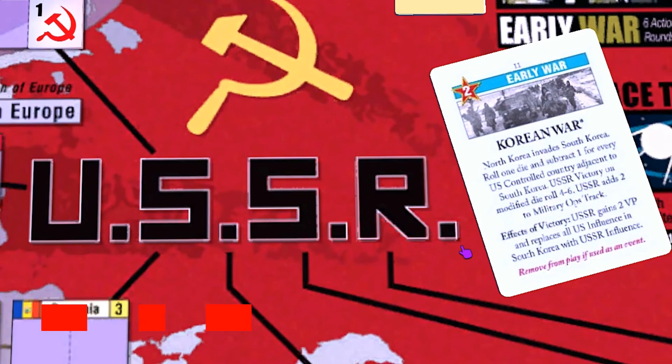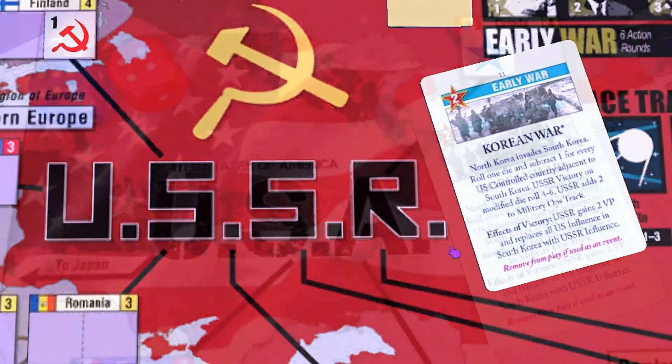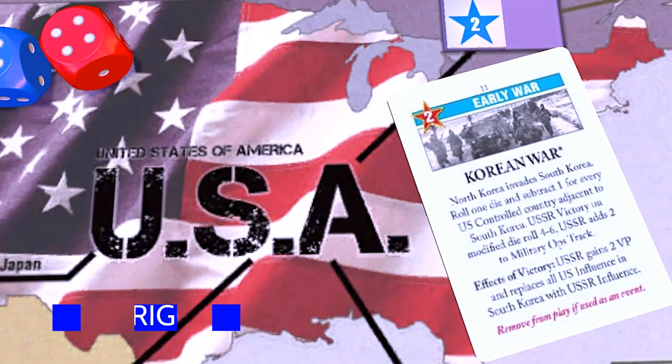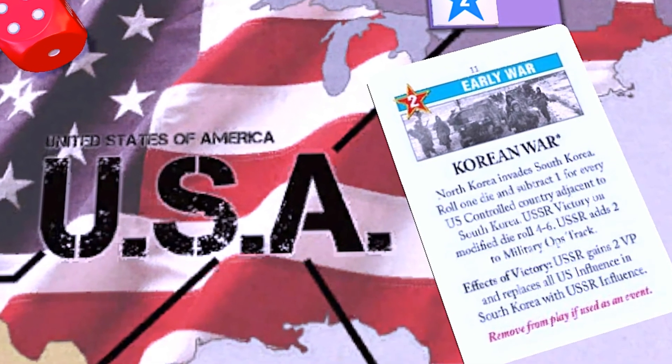So in summary, for the USSR, play it for Ops to keep it as a threat for as long as it makes sense. And for the U.S., either play it as soon as you can to get it over with, or play into South Korea with influence and space the Korean War card so that you don't see it until after turn 7.